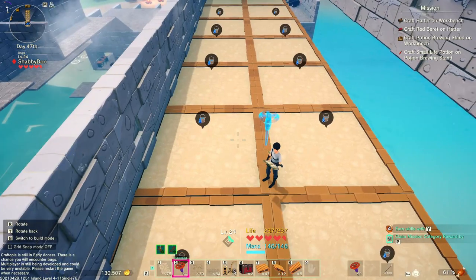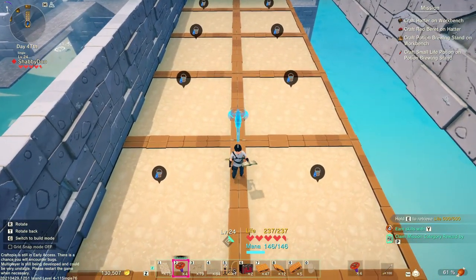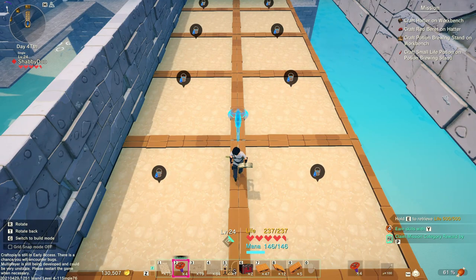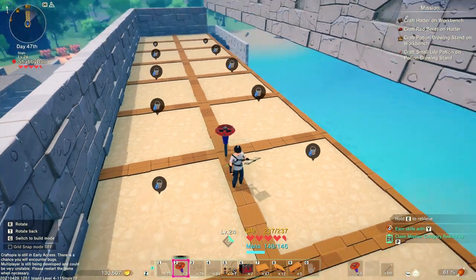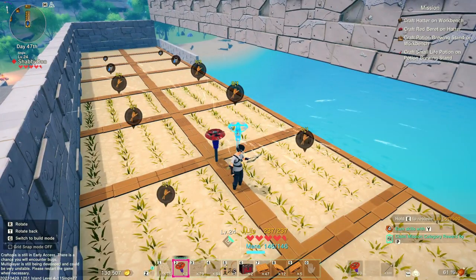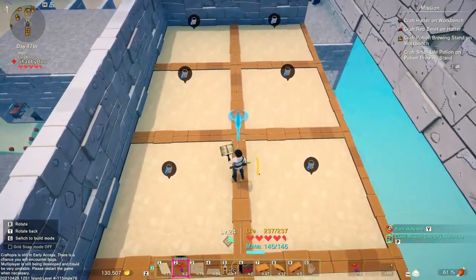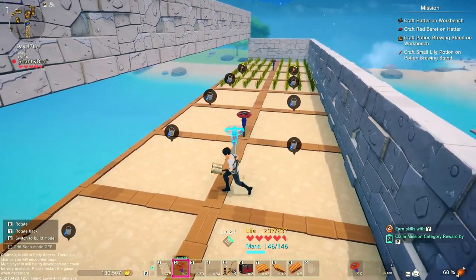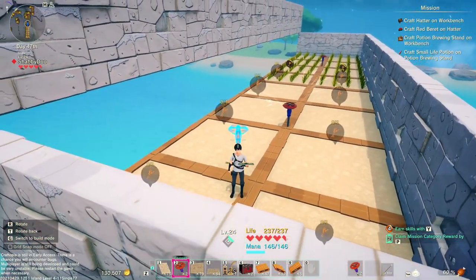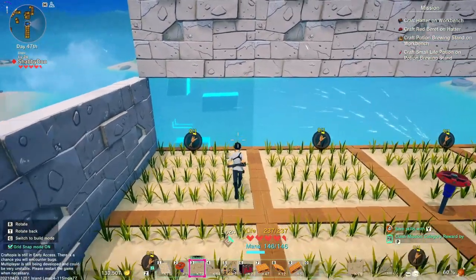From what I remember, if you position these right you can actually have them water a two by four area, something like that maybe. Yep, see you got all eight of these so we're just gonna do the same thing here. Alright, there's step one of the automatic wheat farm — great job everyone, you did it.